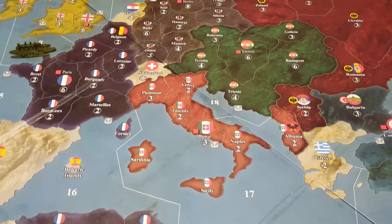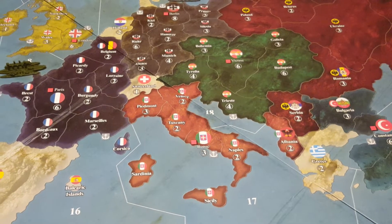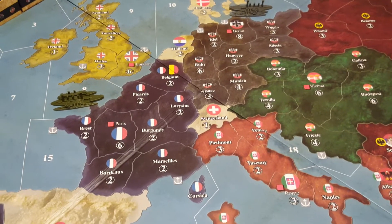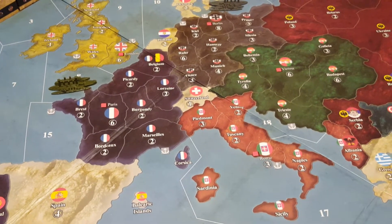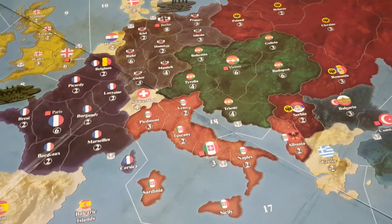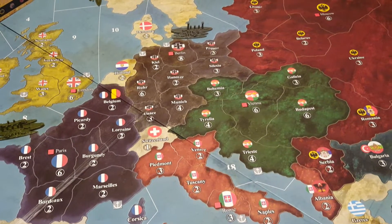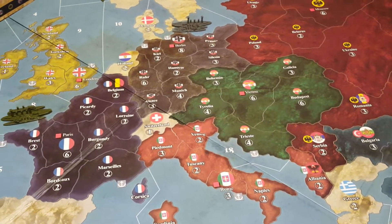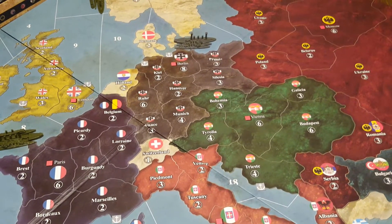So if you're taking Washington, D.C., something really crazy is going on and you probably have the game under your control. But according to the official rules, you must control two enemy capitals, and if you're the Central Powers, one of those has to be either London or Paris. It doesn't have to be both, but one of those must be among the two you control. If you are the Allies, you also must control two capitals, one of which must be Berlin — there is no either/or there.